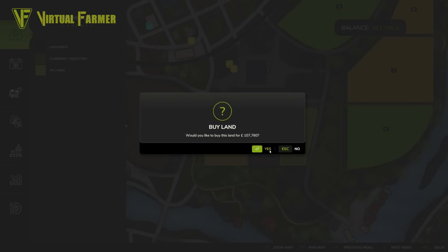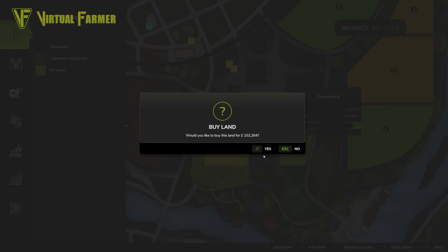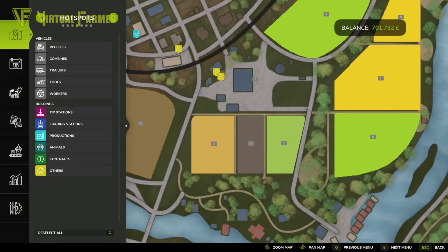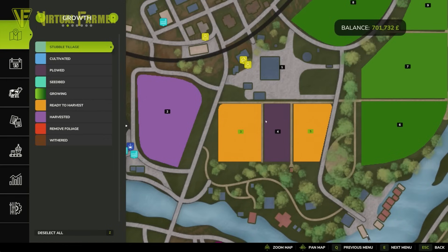We're going to buy Field 3 for $107,760, and we're also going to buy Field 5 since it's ready to harvest as well. Now if you have a field like Field 4 in the middle that you'd also like to buy, the best thing you can do is search out contracts on it — work your way through it and eventually it should be ready to harvest, getting paid for working that field rather than it costing you money to plant and fertilize it.